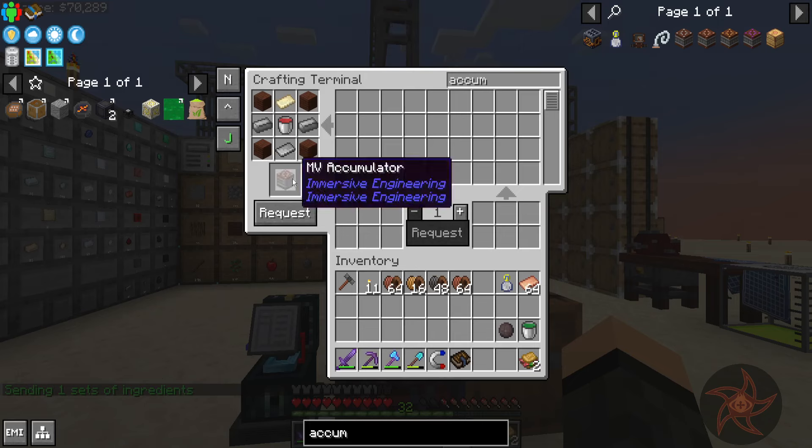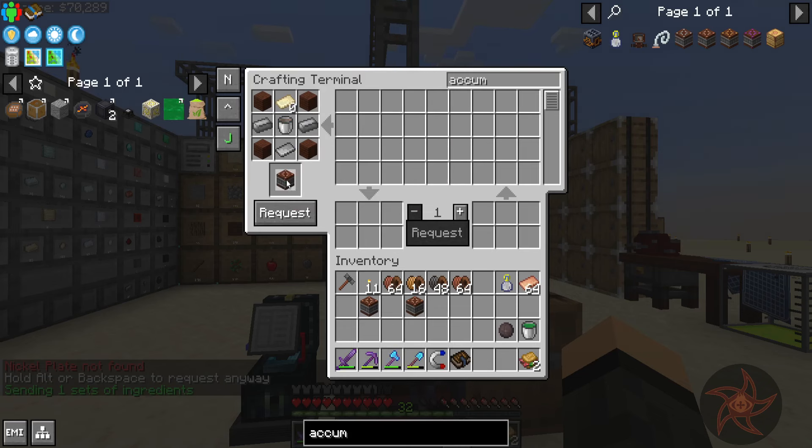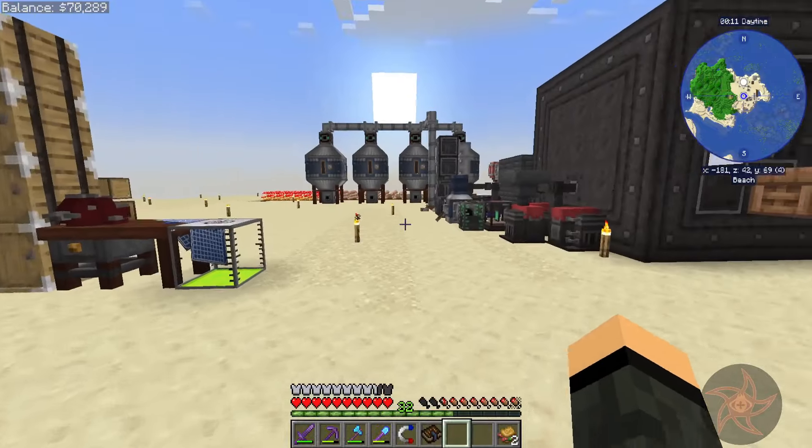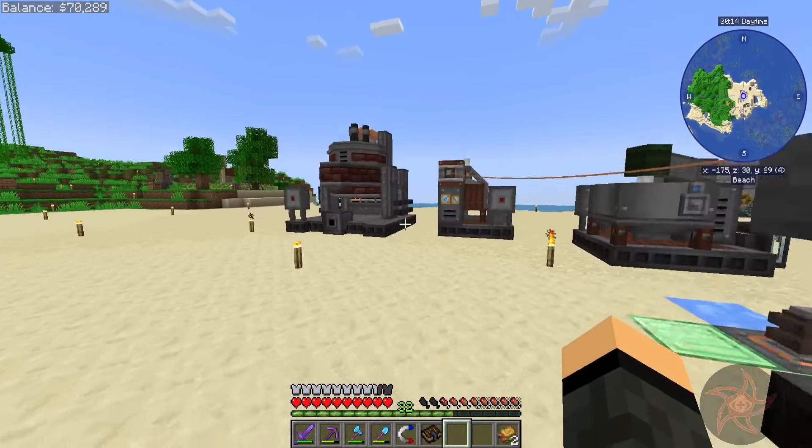There we go. Iron, nickel, and steel. I need to get this out of here. Come on, give me the bucket. There it goes. Okay, just request what we have. It's going to give me extra tree-to-wood planks and everything, but the main thing is I just wanted the... thing. What could redstone acid?